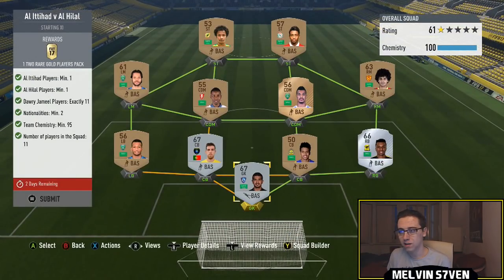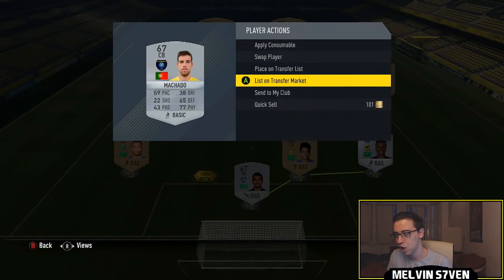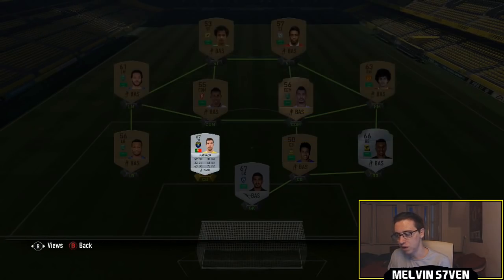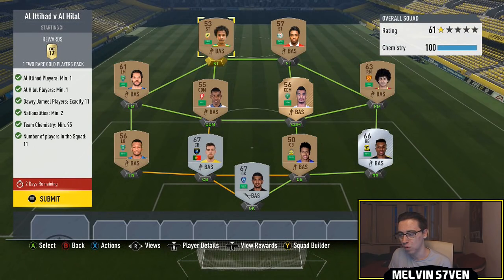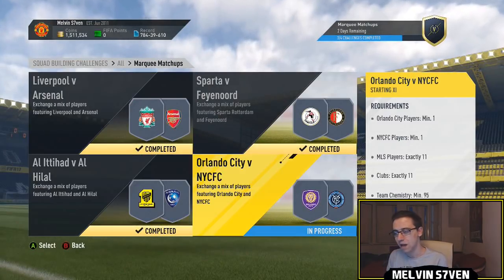Then we've got Al-Ittihad vs Al-Hilal. You need 1 of each of those players, 11 Saudi league players, and a minimum of 2 nationalities. I've got this Portuguese centre back who will probably be going for a little bit. Everyone else would be really cheap - you can just fill it in with bronzes. The 2 silver cards that are Portuguese are from the relevant clubs, and you get a 2 rare players pack.